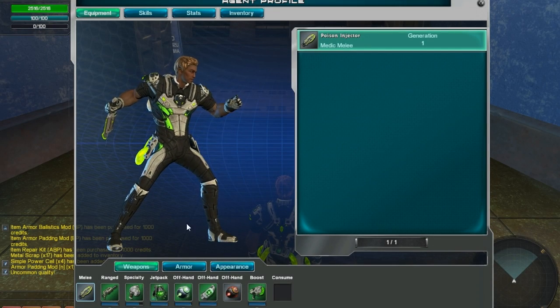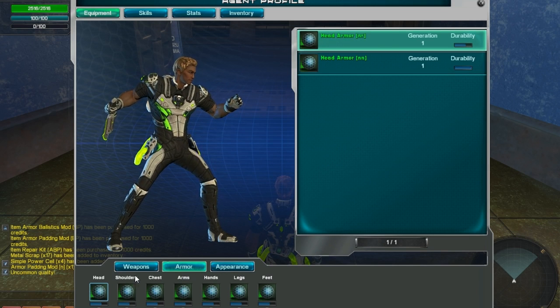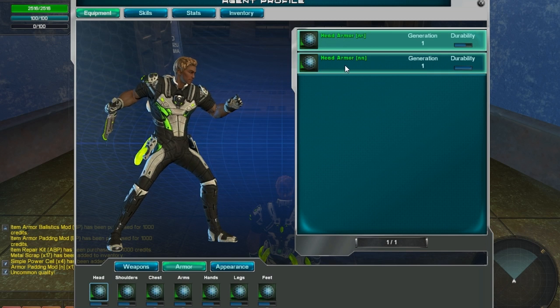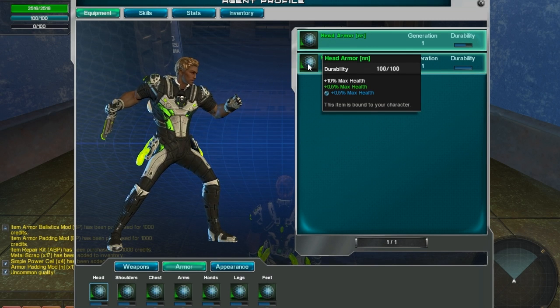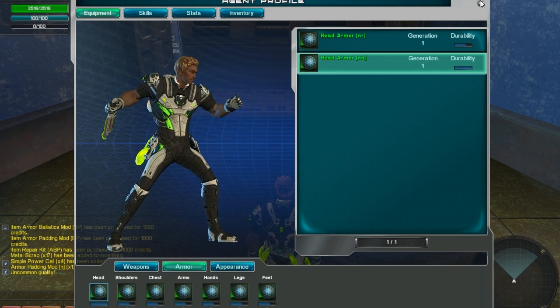To equip, I go to my profile and click the armor button. Now I select the appropriate slot, which in this case is head armor. On the right side of the screen, I select the new piece that I would like to equip. Since I'm adding additional hit points, you can actually see the results as soon as I close my profile.